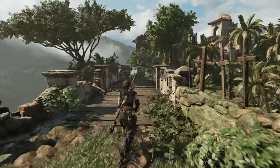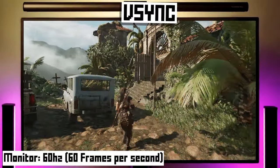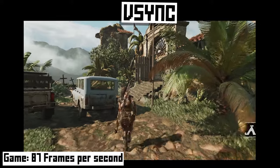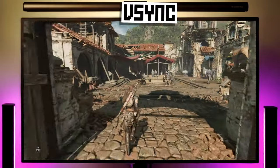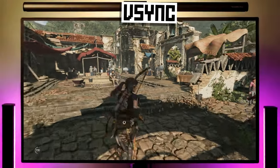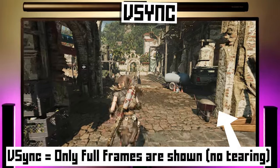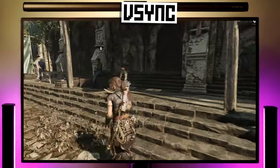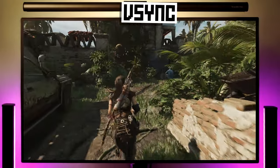V-Sync is a very important setting to understand. Your monitor has a certain refresh rate, which is how many frames per second it will display. The game has its own rate of frames per second. If the game generates more or fewer frames than your monitor is set to run at, you'll get what's called screen tearing — where you only get a portion of the new image because the frame rate doesn't exactly match the refresh rate. V-Sync makes it so that only complete frames are shown, so you won't get screen tearing. The vast majority of the time you want this setting enabled because screen tearing looks terrible. However, there are some situations — like if you're benchmarking or have an adaptive refresh rate display — where you'll want to leave it disabled.